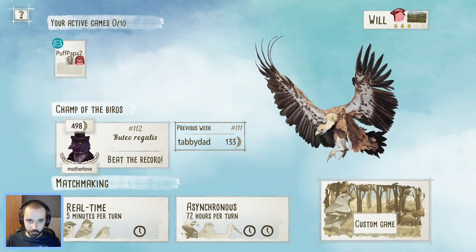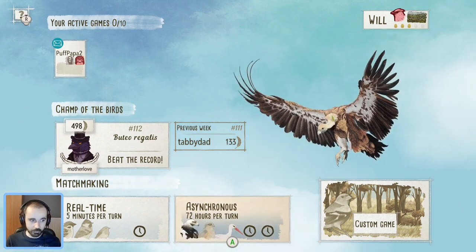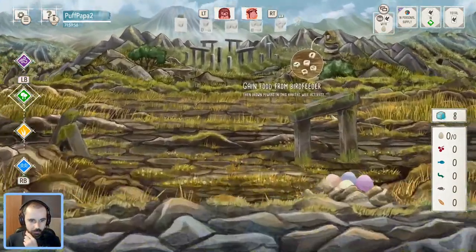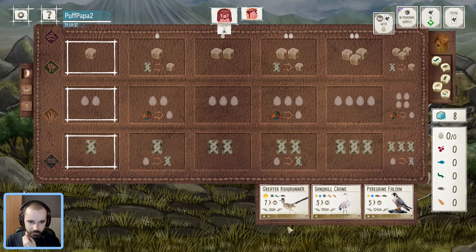Just to catch you up if you have not seen those previous parts — we are two-zero up in this best of five series, so the task is simple: win and we go through. That is going to be the goal here. As is the setup in this tournament, we alternate starting order, so Yord is going first this game as he did in game two.